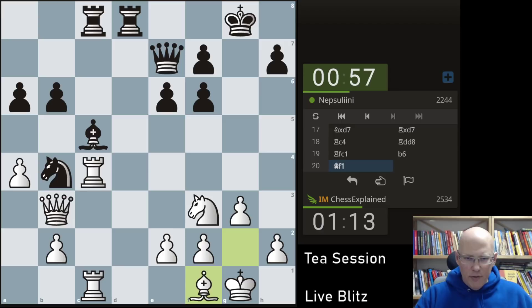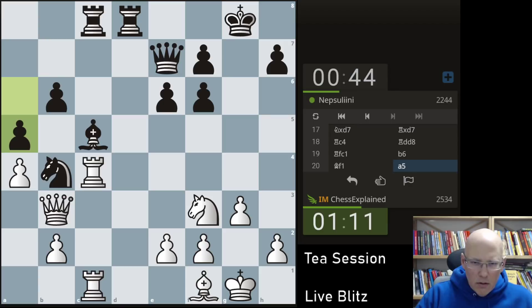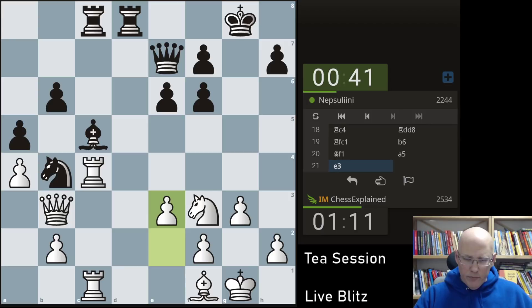Preparing e3 with the move — covering the d3 square. E3 and knight d4 — I don't think he's got any particular problem here at all. He can go — okay, this is a very conservative way of doing it, but it's not bad. Just keeps everything nicely covered.